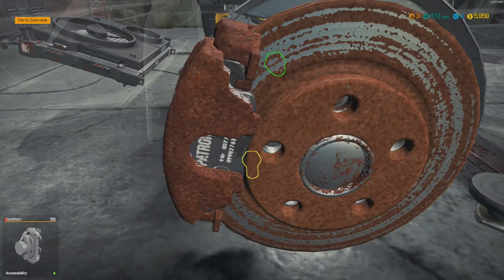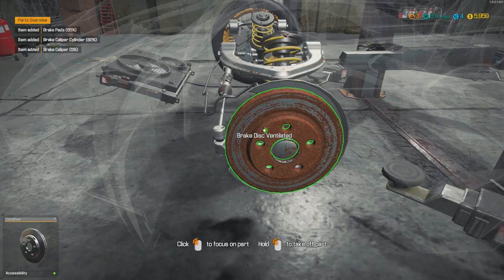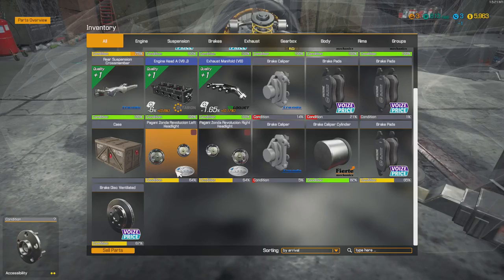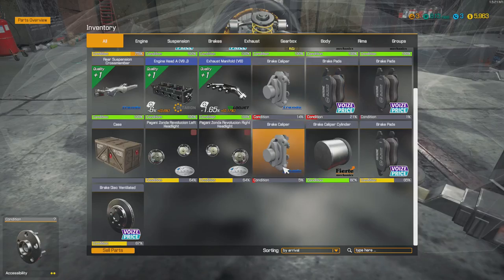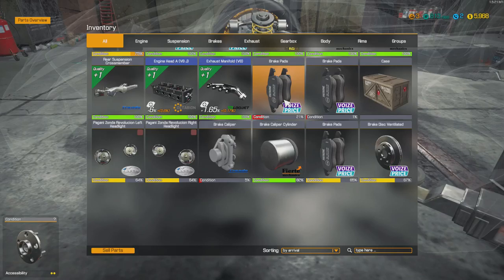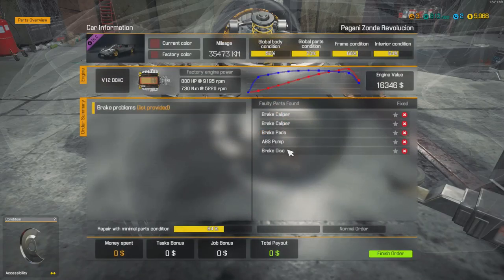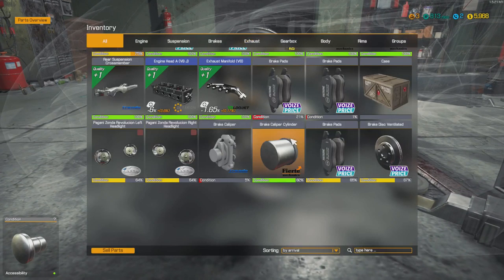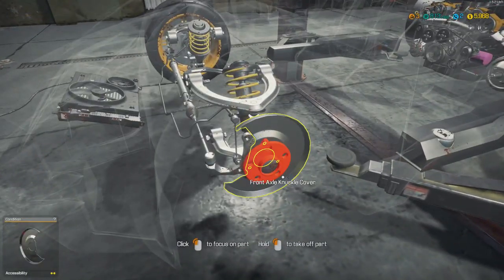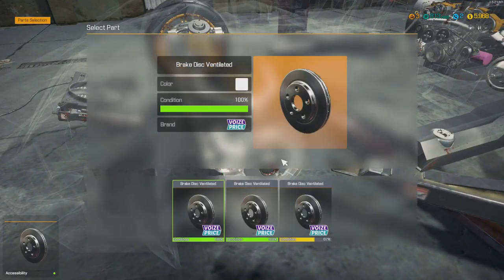That's probably the caliper right there. Yep — caliper, pad. So this part, last part. Gotta put the headlight back. So the caliper — got one caliper. One caliper, one caliper, one pad, one caliper, one pad, one caliper. One pad — was the disc okay? Yeah, the disc was okay. 64%. Actually, we can put this disc back — 64%, yeah.